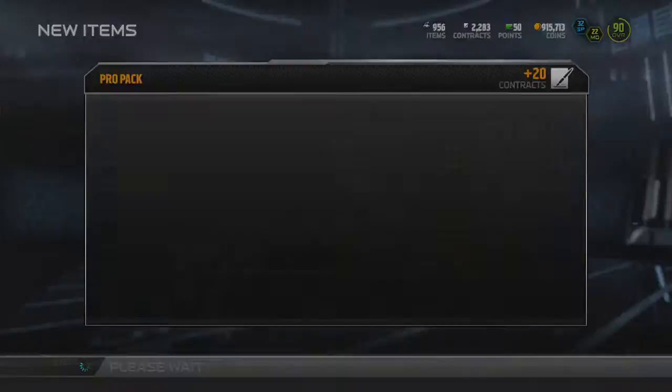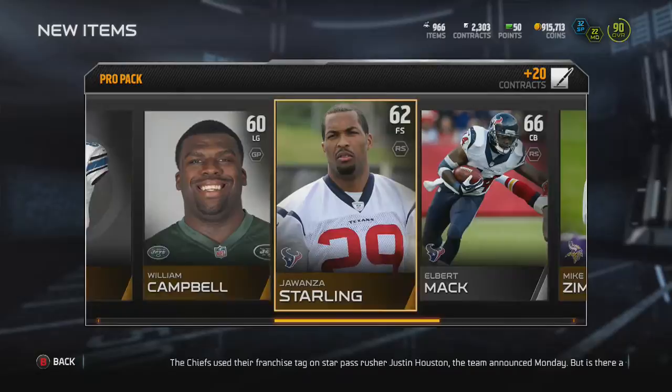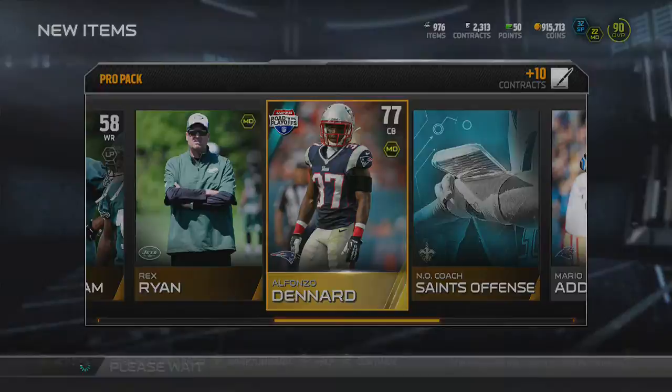We have at least one more, yep, and one more after this. We got 82 overall middle linebacker Paul Posluzny. He might go for something in the middle linebacker set. We got Chris Borland as well and Albert Mack, but this is just a terrible pack opening. We still have one more after this though. We got Brian Leonard right there. Mario Addison might go for a little bit, and Alfonso Denard.